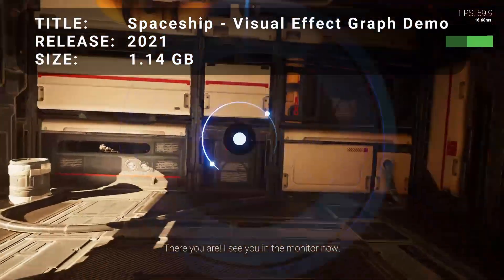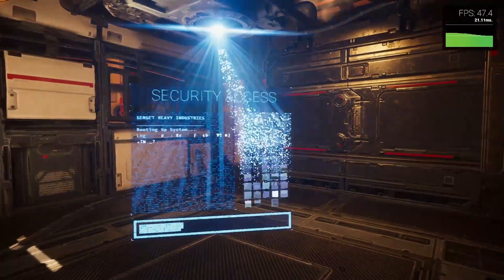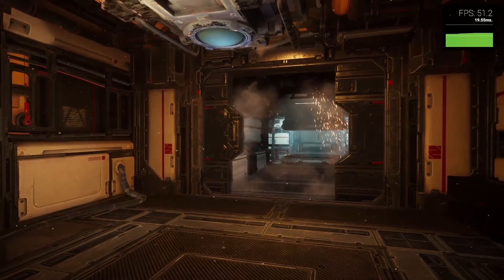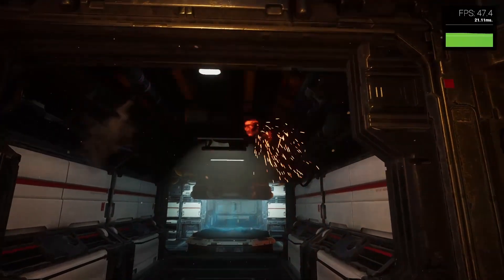For number 9, we have Spaceship Visual Effect Graph Demo. Spaceship is a short technical benchmark released in October of 2021, meant to showcase some of the high-end visual effects of the Unity game engine. The roughly 3-minute-long benchmark shows a first-person view running through some spaceship rooms, avoiding fires, and interacting with holographic terminals.